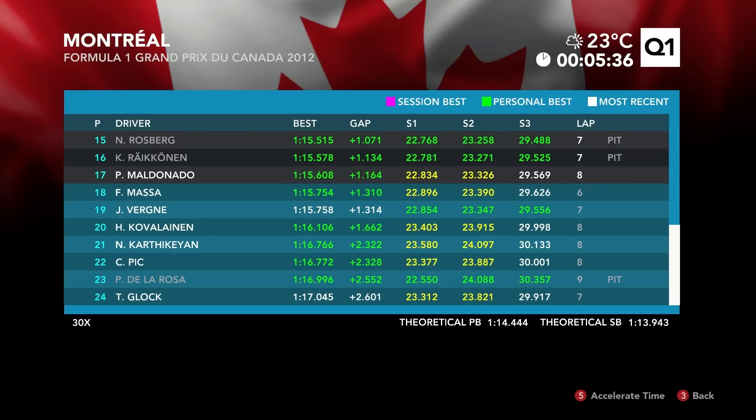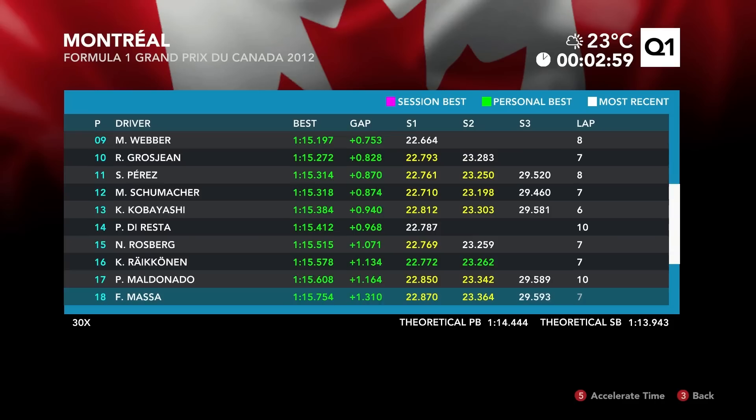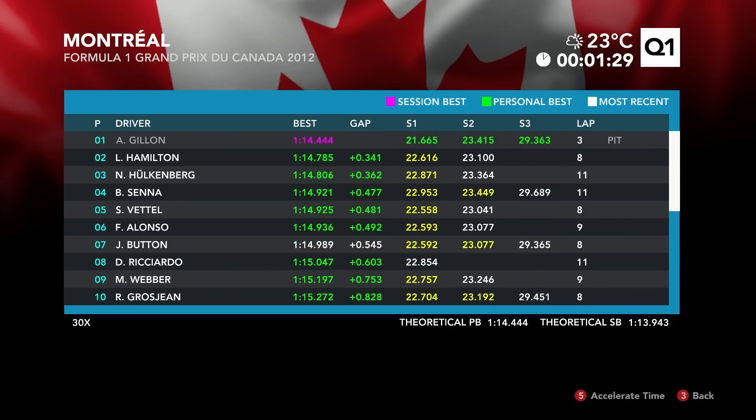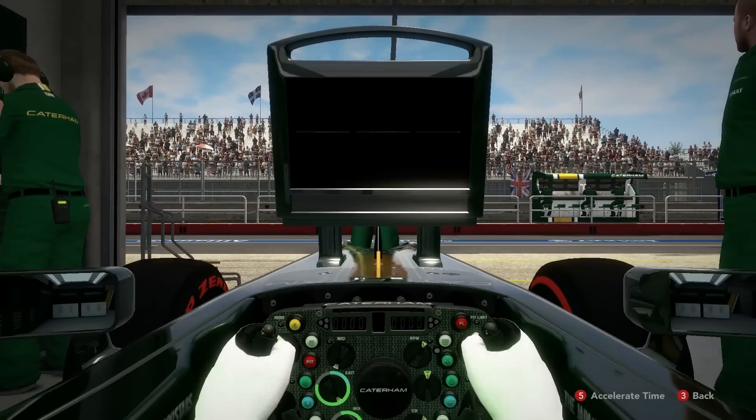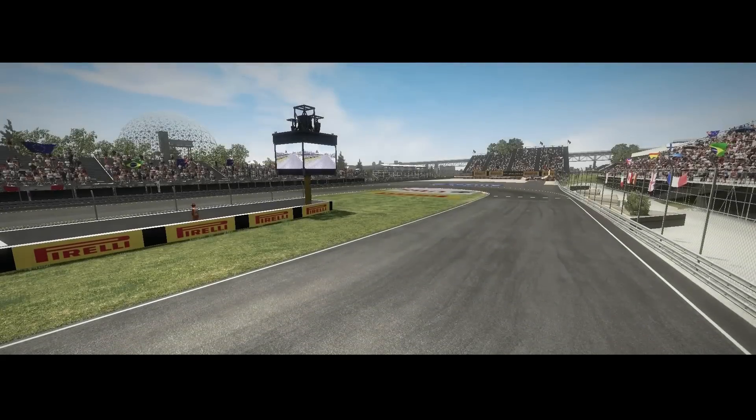My teammate's on a 1:16.1, 1.6 seconds down on me, so I've thrashed him again. Going back up through the timing screen - still no one's beating me. No greens at all, a few green sectors down there but none better than me. Brilliant - end of Q1, P1, happy days. So through to Q2 then. Let's hope I can continue this momentum and go through to Q3 and see what I can do for the pole shootout.